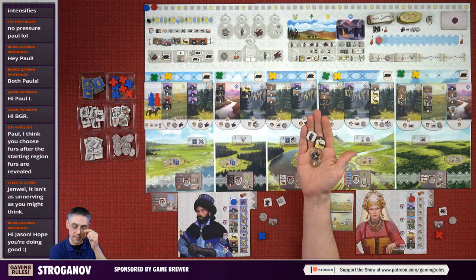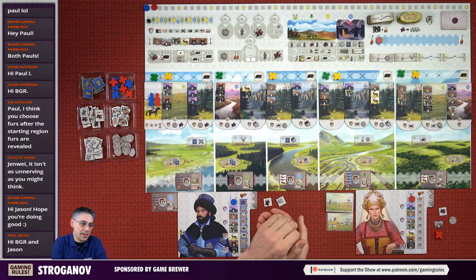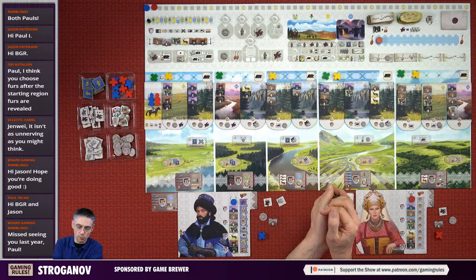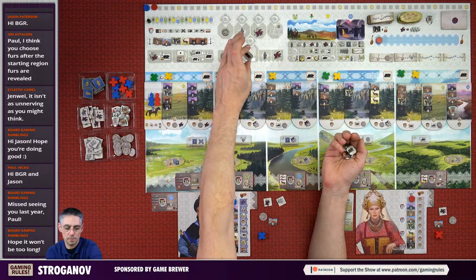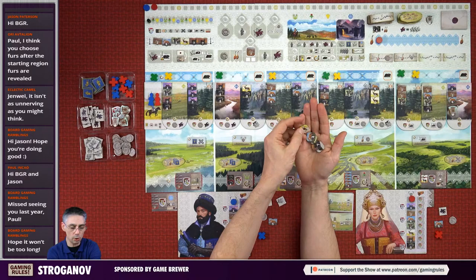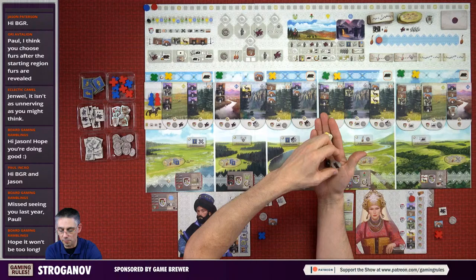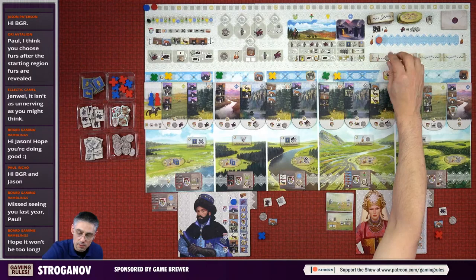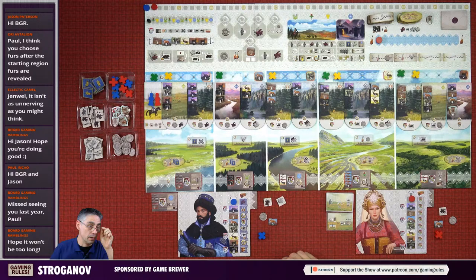There is one bit of setup I forgot to do. We have starting furs here - some octagonal fur markers numbered two through seven. They get shuffled together. One of them goes here - it's the three. The other ones go in numerical order. This is the suggested setup for your first game, so it's two, four, five, six and seven since three was already placed. This is fixed for the whole game, though you can completely randomly shuffle these as a variant. That is now setup done.